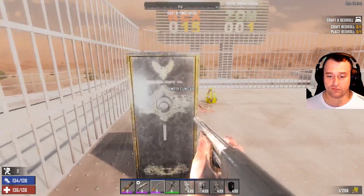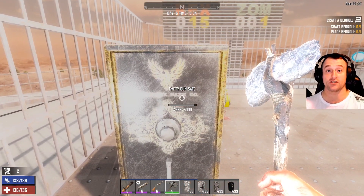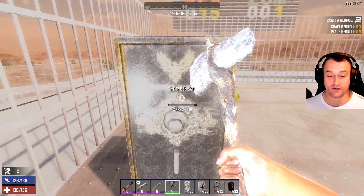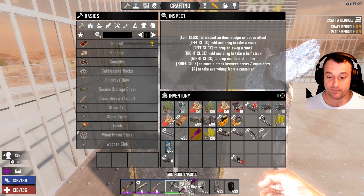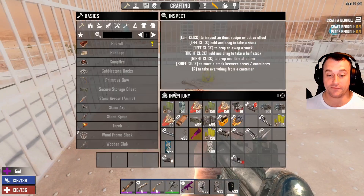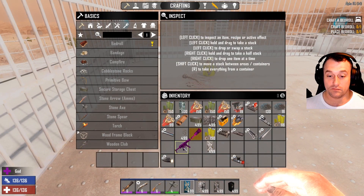That is actually really nice. So it does not destroy the safe — it just unlocks the safe. You can't destroy a safe with that, but that's alright; we don't need to destroy the safe. That's 1,500 with the pump action.